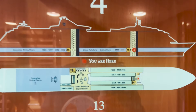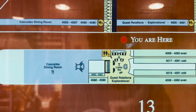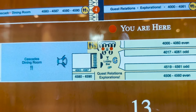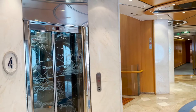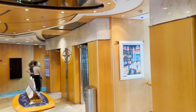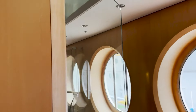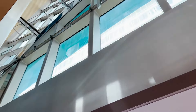On deck four, there's nothing of interest forward — everything's staterooms in the middle — so we're heading to the centrum elevator bay. What's unique about this one is it's the larger of the two elevator bays, with six elevators. They are glass elevators, so not only can you look inside the ship as you ascend, but you also have huge panes of glass along the side and porthole windows at the bottom, letting you look outside while ascending or descending. It's a pretty cool feature.